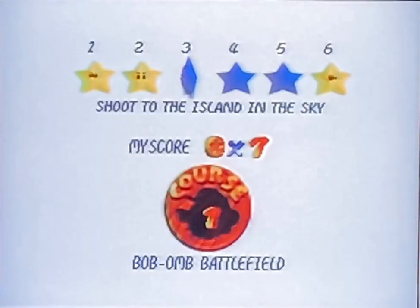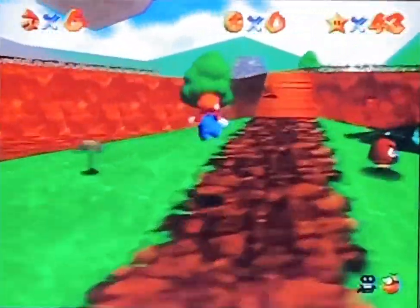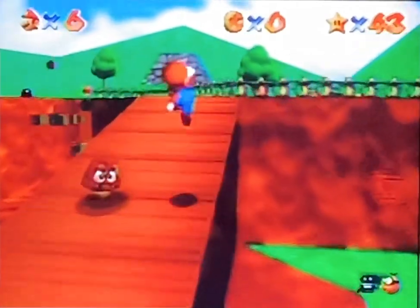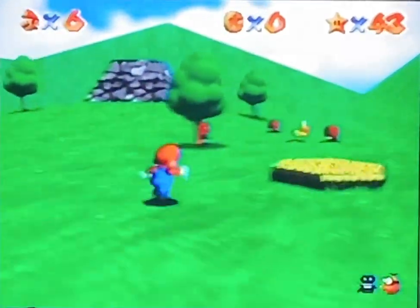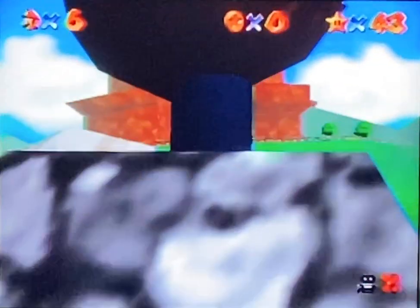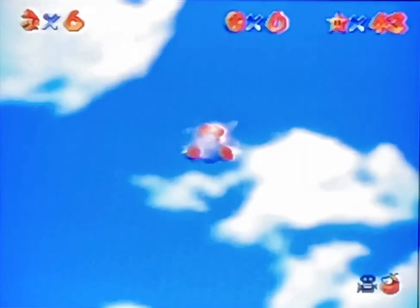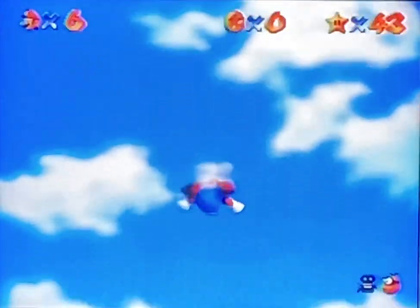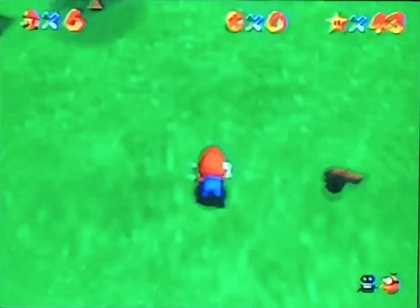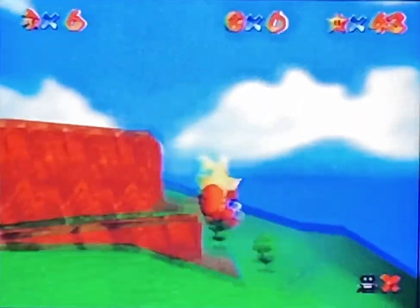There's not much left — there's one on the island, and then two more from the red coins and the hundred coins. We're going to take a little safer path away from the water bombs so we don't get hit. Those are really unpredictable when you're in that zone, so the smart thing to do is avoid the water zones. Wonderful — we've got another star.